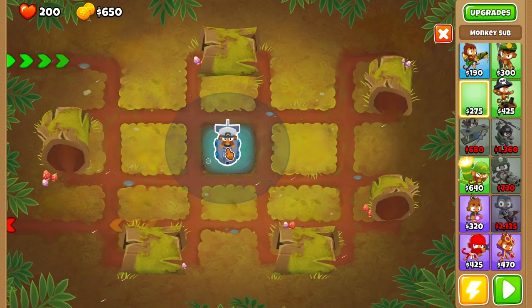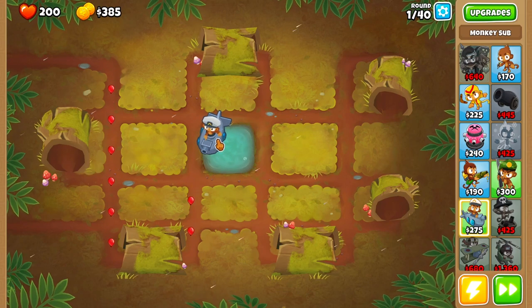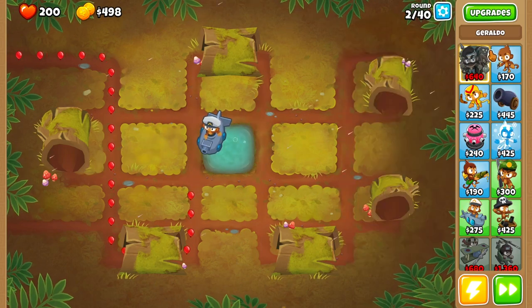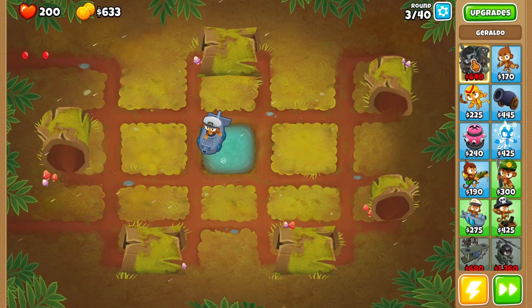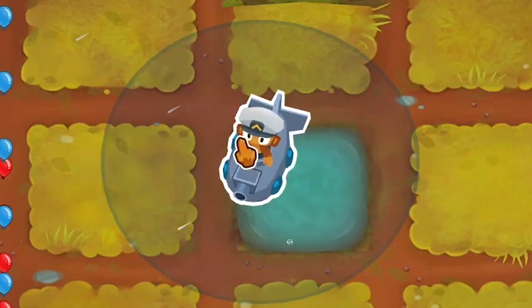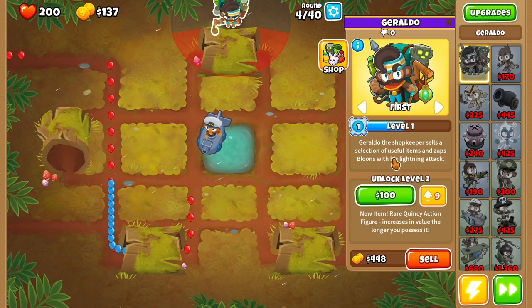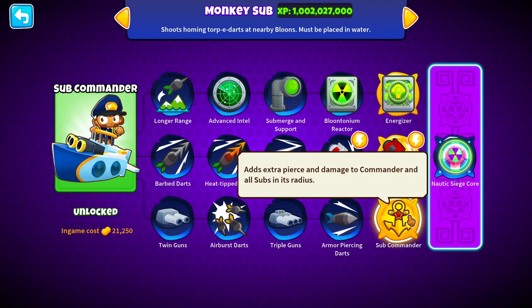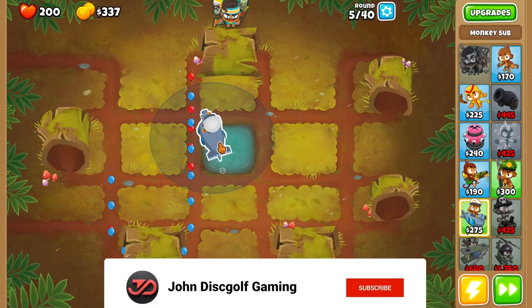Let's just place the Monkey Sub right in the middle. I'm so excited for this new update. Mods I have on are only fast forward and retry around, so it doesn't really matter in this video. I want to place Geraldo down as quick as possible just to get some potions and all that good stuff. I'm probably gonna have an all-chemist on this one. I also want to buy the rare Quincy action figure as soon as he levels up.